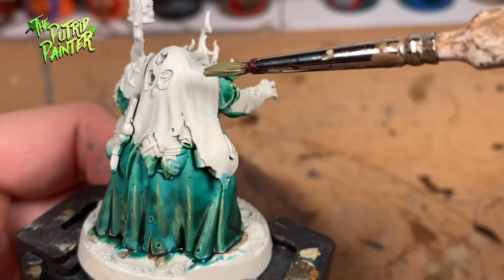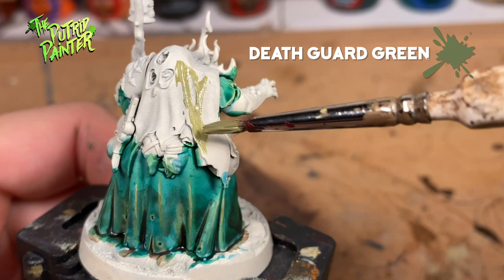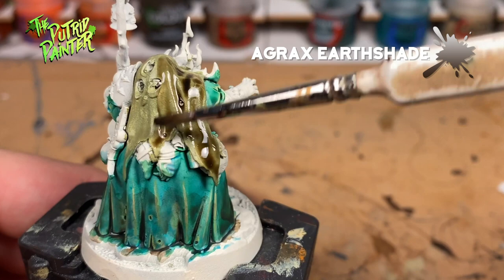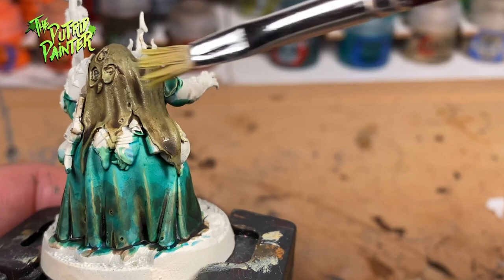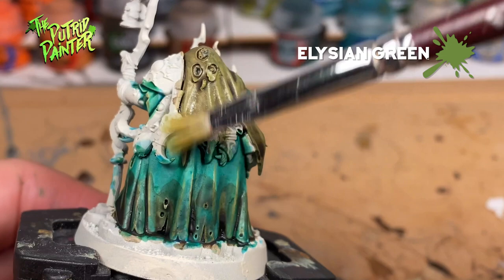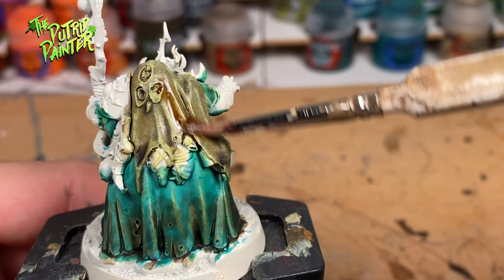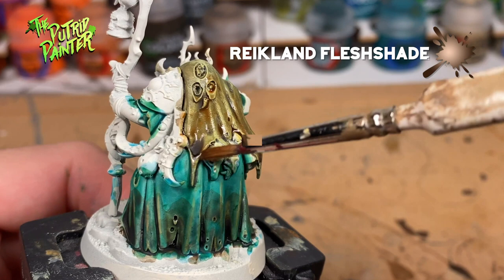Let's make a dirty green cloak. First I base coat with Death Guard Green and give it a thick wash of Agrax Earthshade. Next I dry brush the cloak with Elysian Green, and then another dry brush, this time Ogryn Camo. Now to make it look nice and dirty, I wash with Reikland Fleshshade, and finally pick out a couple of highlights with Ogryn Camo.